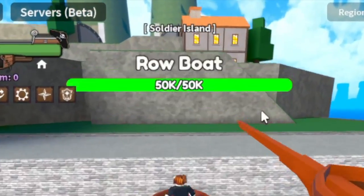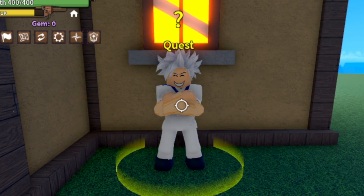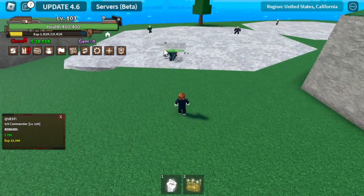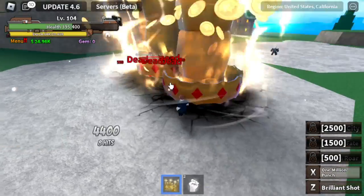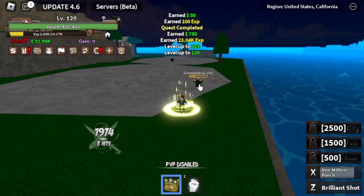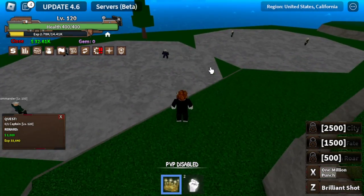Next island is the Soldier Island. We're going to start here by defeating commanders — you need to defeat 4. If you aim your 1 Million Punch properly, you can one-hit these mobs. Check that out. Continue grinding here until 120. Next, time to smash the captains — located near the commanders.